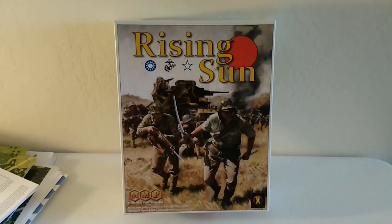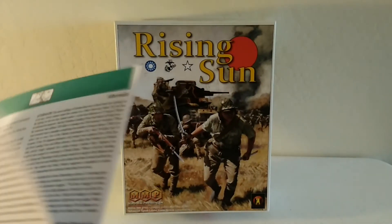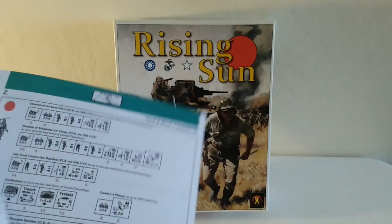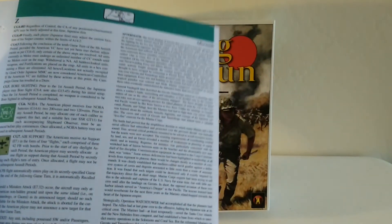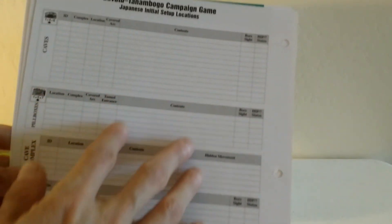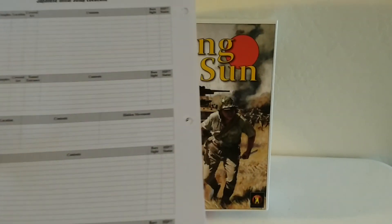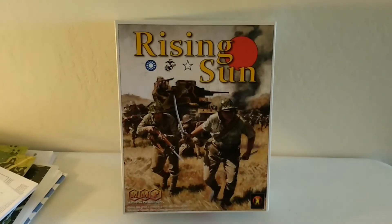It's a lot of work to punch and trim these things. I really like the look of circular trimmed counters — it makes stacking easier and they look a lot prettier, so it's definitely worth the time. Now let me show you the Chapter Z campaign — Sand and Blood. It's a short campaign, about four or five pages, with the order of battle in the back and some special campaign rules. On the back you have your campaign game log to keep track of things while playing — I'd recommend making a copy and not writing on the original.